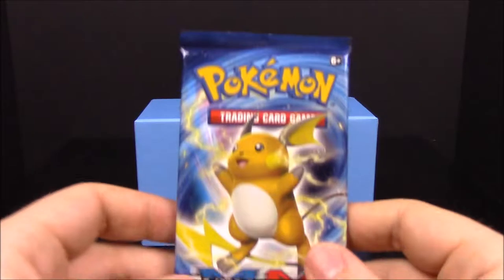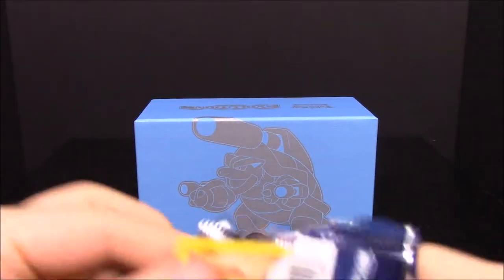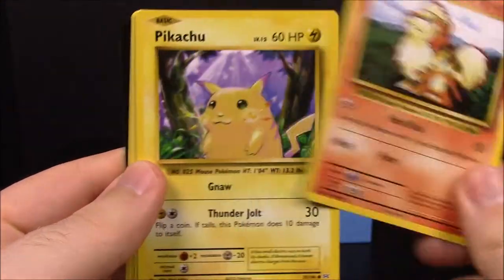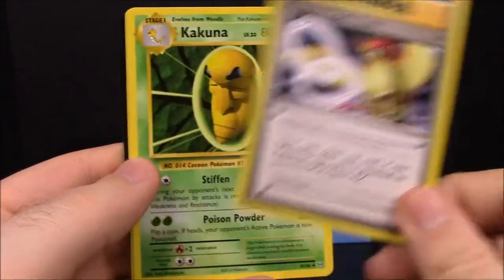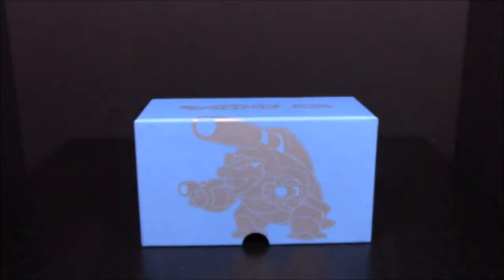Our last pack is the Raichu pack. Hopefully we can get something good out of it. We have Ponyta, Nidoran, Machop, Growlithe, Pikachu, a reverse Beedrill, Farfetch'd, Pidgeot Spirit Link, Kakuna, and Energy Retrieval trainer. And that is it for this Mega Blastoise XY Evolutions Elite Trainer Box.